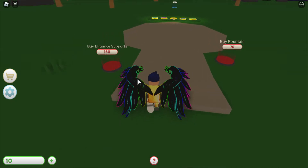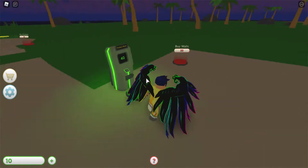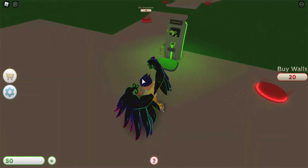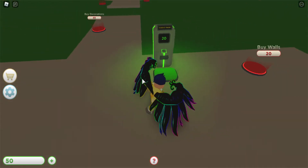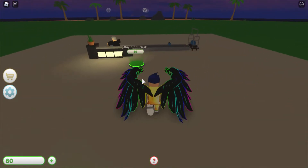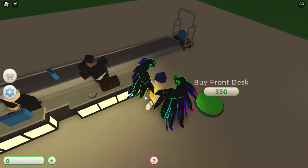Buy decorations, buy fountains, buy entrances. We'll get that later, but we need to get some more front desks. Alright, my second front desk. Hello sir.